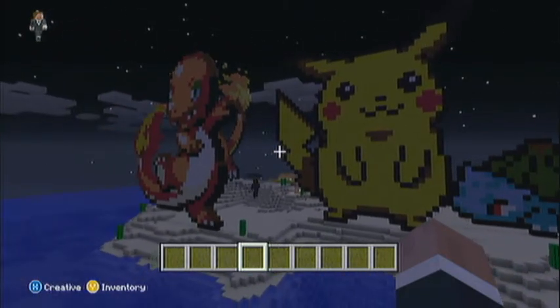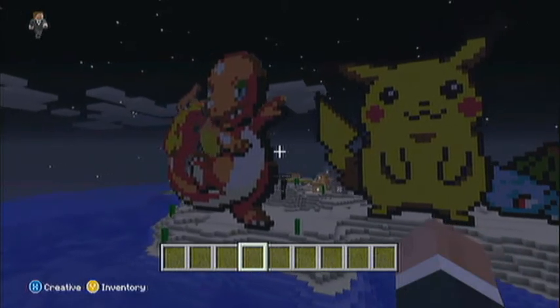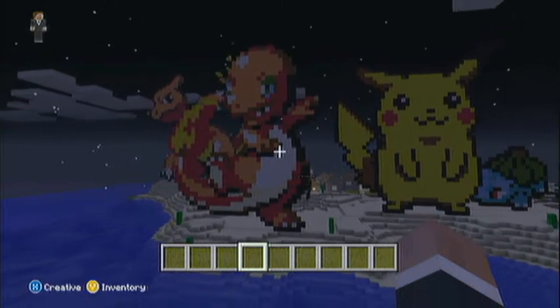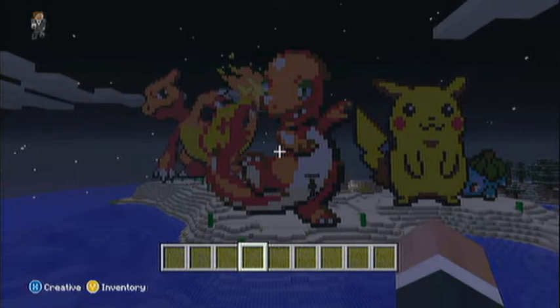Over here, beside Pikachu, is our good friend Charmander — easily my favourite starter of all of the Pokemon. Look at him, looking all happy and dense. Isn't he amazing, how fantastic and phenomenal he is.